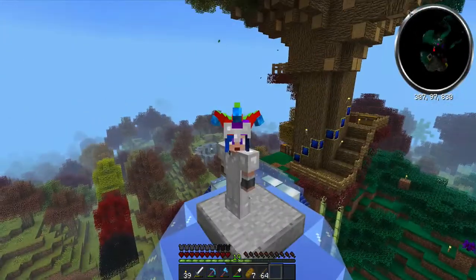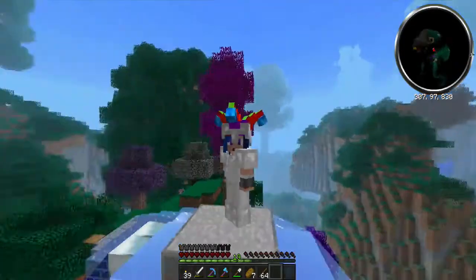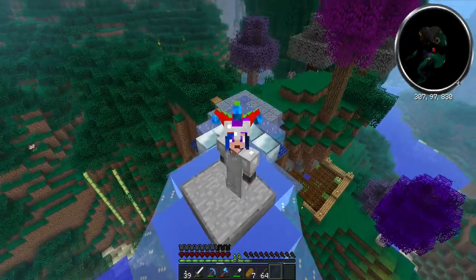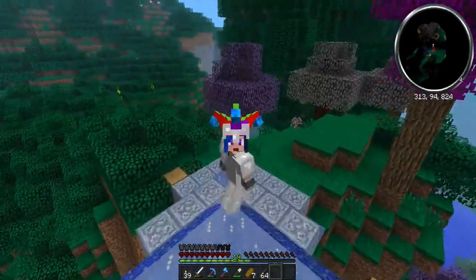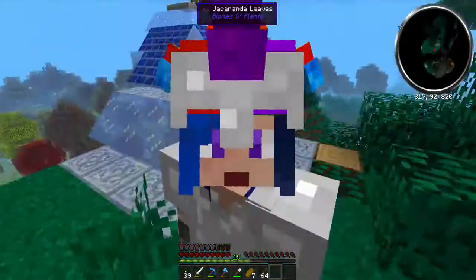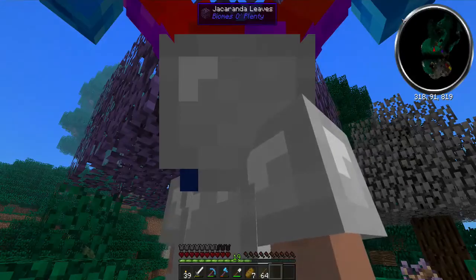We're here at my treehouse base, and as you can see, I've done a little bit of improvement. I'm standing on a bridge that I said I was going to make, a little bridge that goes from one place to the other. I was making it out of carpenter blocks, and Armitage came over to visit me while I was building. And showed me...